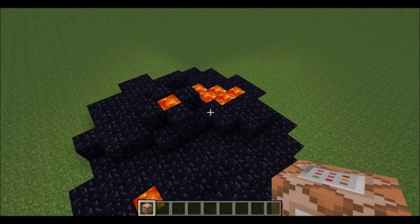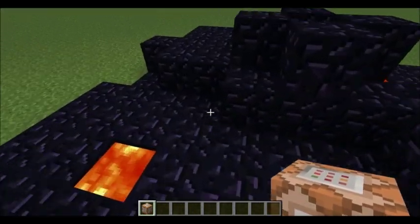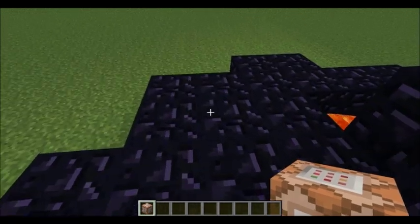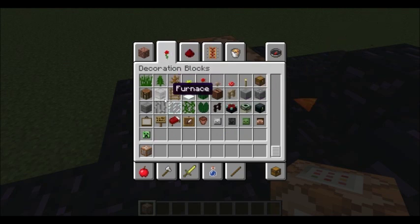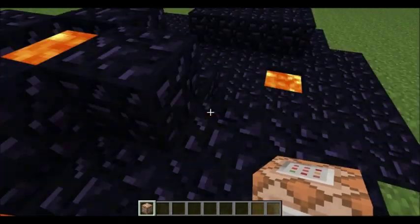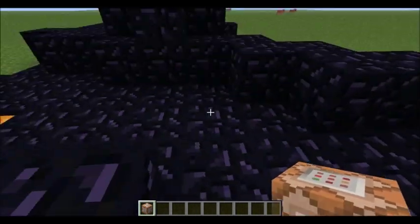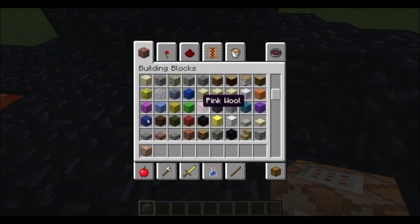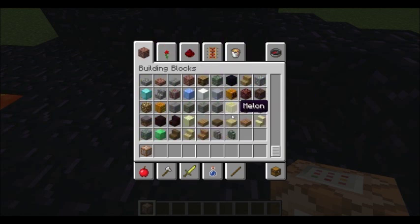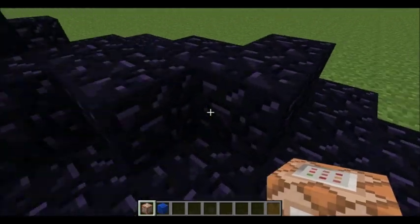First, basically all you really need to build the teleporter things is a command block and a pressure plate. But really that's no fun, so we'll build a structure around it. Getting my wonderful lapis, which is not useless — it is, in fact, very useful.